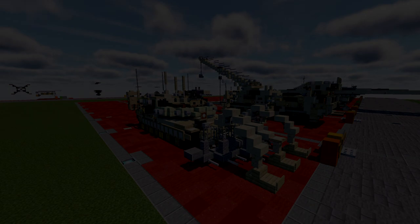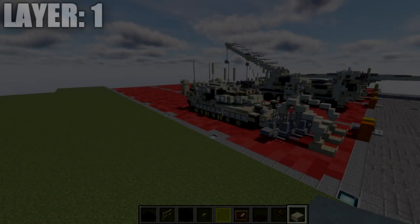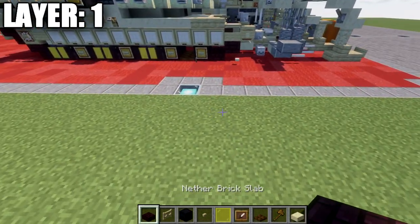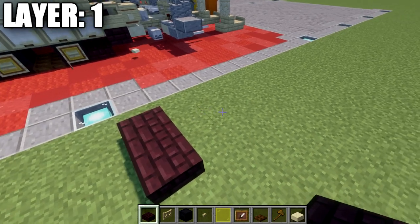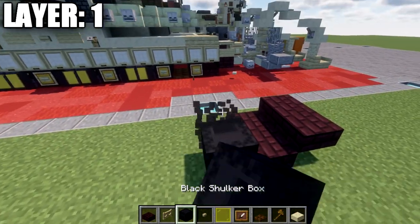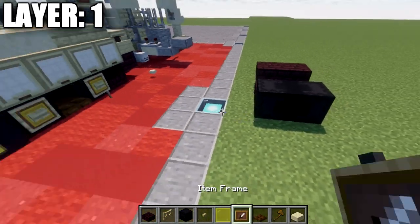Without further ado, let's go ahead and move into the tutorial, beginning with layer number one. For layer one, we're going to begin by building the tank chassis itself. We're going to place down two narrow brick slabs, followed by two narrow brick top slabs, and then going back from these we're going to place down two black shocker boxes back to back.